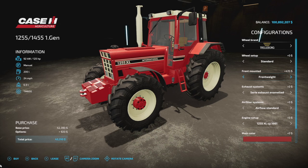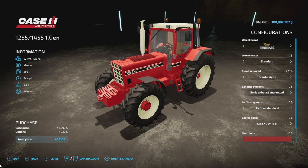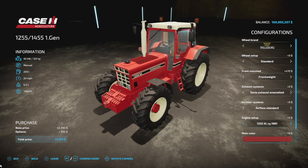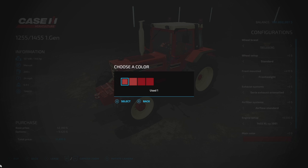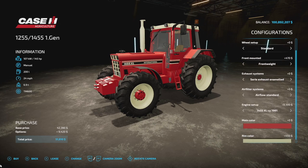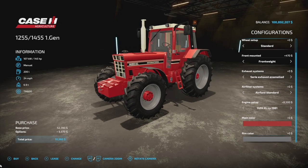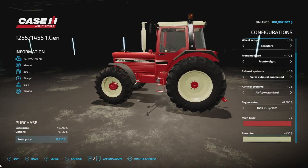Front mounted, we got a weight carrier and front weight. The weight looks like 700 kilograms. As far as your exhaust system, we got a couple different ones — you choose which one you like. Air filters: low and high. We've got the 1255 engine at 125 horsepower and the 1455 with 145 horsepower. Main color includes two different used colors and two different restored colors, lighter and darker. Rim colors: beige, gray, and black. Definitely check this mod out — it's here for all platforms.